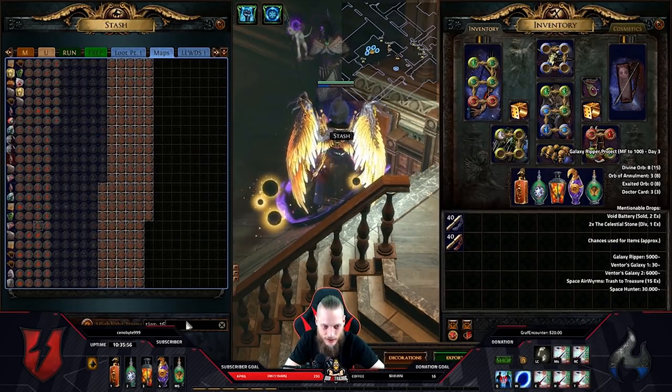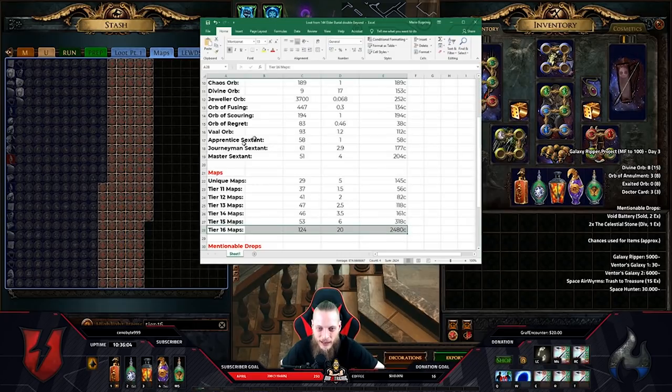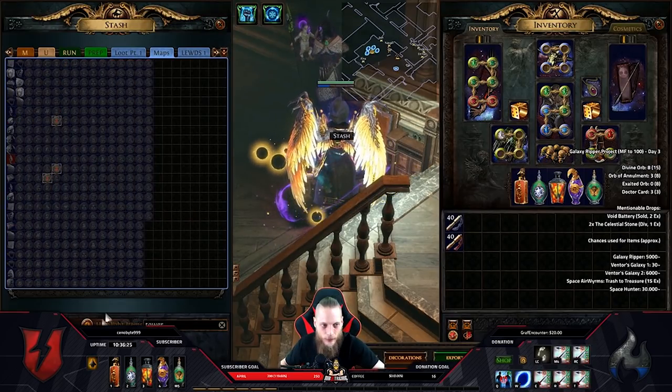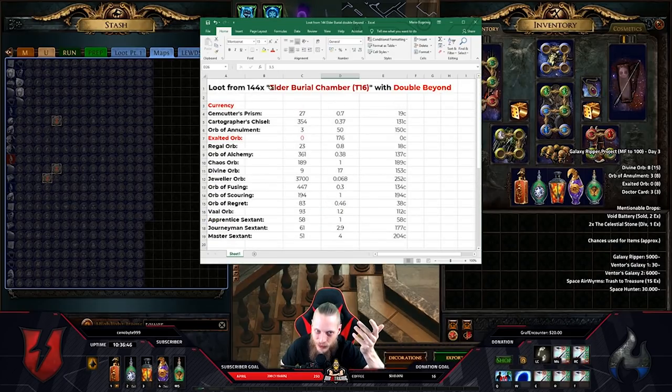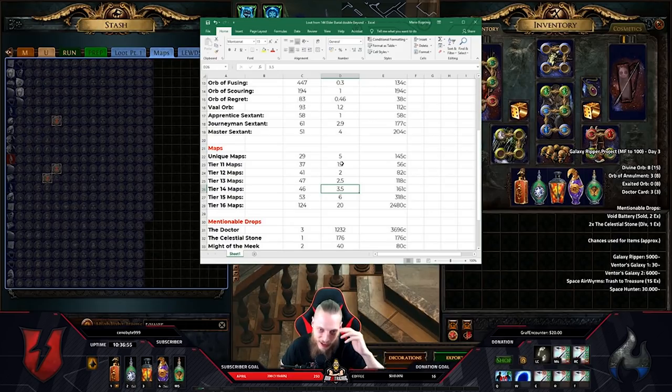Everything sorted up properly — tier 16, there you go. I have here just an average price; I just price-checked a couple of maps, and I said the majority is 1.5 chaos. I know there are other maps — tower maps for example are going for more, some are lower, some are higher. I just made an average price. If you really do min-maxing and write down every single map, I would sit here till tomorrow. It's just like a fun thing to do — running 144 burial chambers and writing down what I found with the estimated price. This may vary by like five exalts plus or minus.